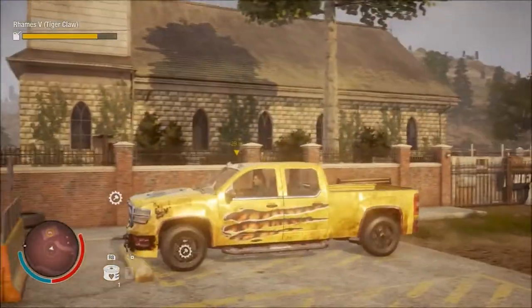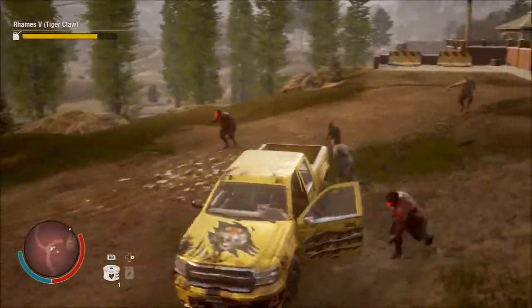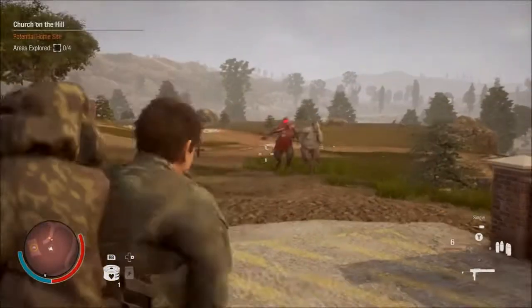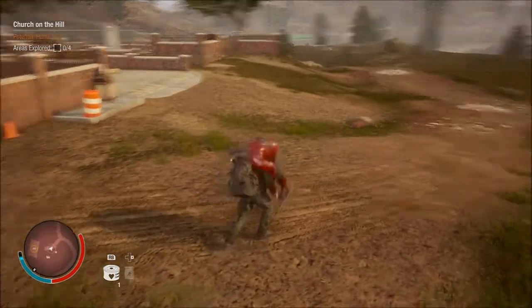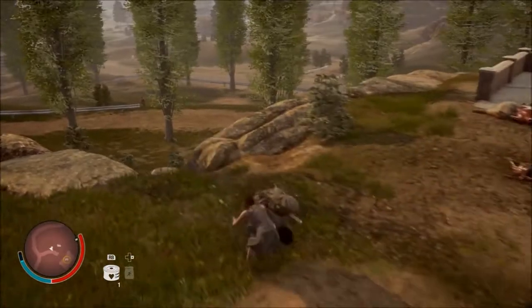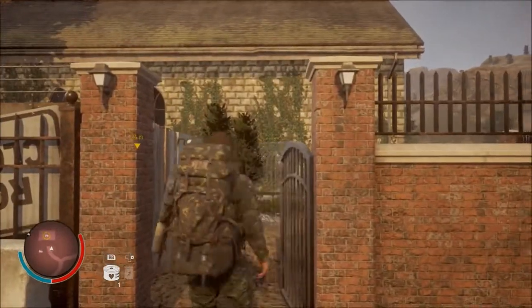We are here at the Church on the Hill — which I think is actually what it might be called. I'm just trying to clear out some of these zombies. I apologise, there's always fucking zombies. In a world with zombies, can we just have one location that's completely empty? Anyway, it is actually called Church on the Hill, but we shall call it Hilltop — because why not? All the Walking Dead references.